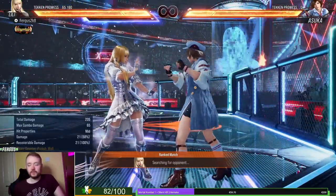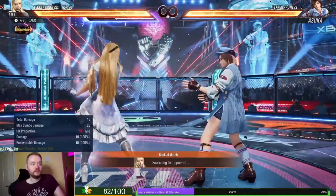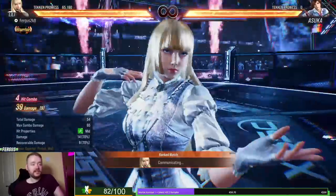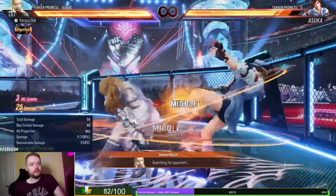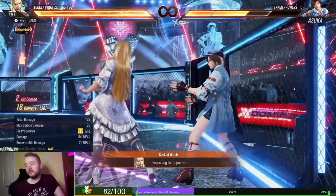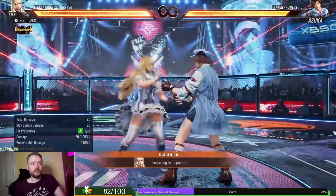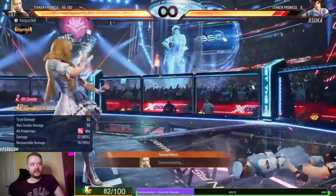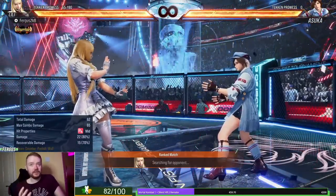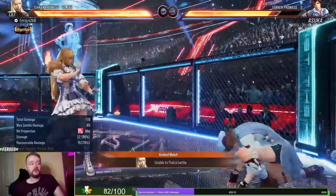Another move that is really good in heat is her heat smash — if you go into back turn and do the heat smash, she gets a low option. And if you space yourself correctly from the wall, you actually get a follow-up. Also, Lily's Couset 3 is a new move and it hits Grounded. This is something she never really had before — a fast grounded-hitting mid. Now she has access to that with Couset 3.